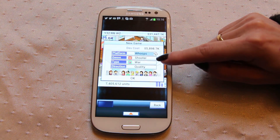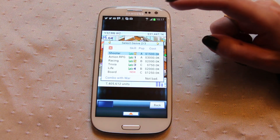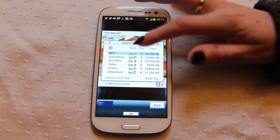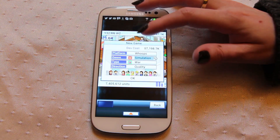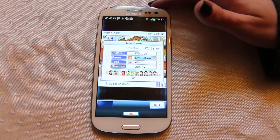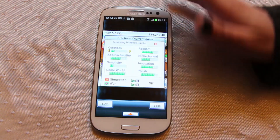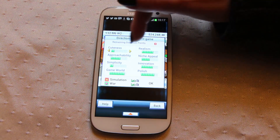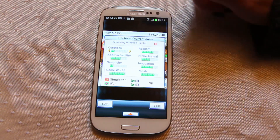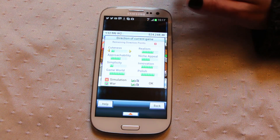If you click on here you've got your Genre, your Type, and your Direction. You've got to match these up otherwise you make a really bad game. Let's click on Simulation because it's one of the best, and if you do War here — I've done this game before so I might get told off. It tells you if you're making too much of the same type of game and you'll lose fans. If we click OK, it brings up all of these sliders and you can change them. I've set it so game world, polish, and realism are all really good.